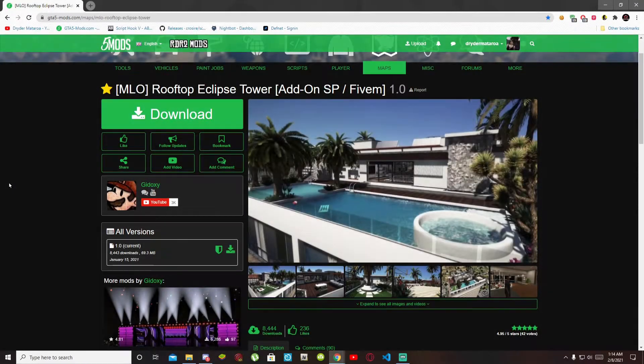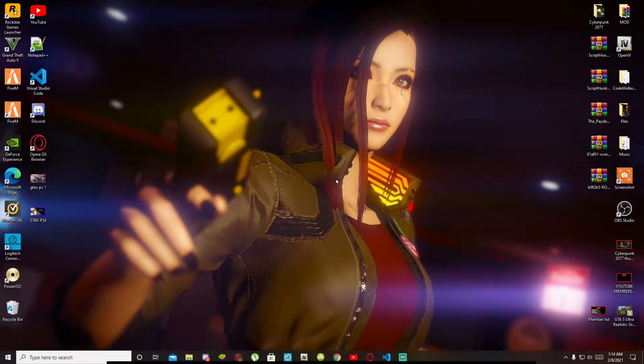Welcome back everybody. This video is all about how to install the Eclipse Tower Rooftop Mansion inside your GTA V. Make sure you download and install all of the latest requirements — this mod does require a menu, so make sure you go inside my description below and install the menu. Once you have finished with that process, I will leave this mod inside my description below, so make sure you download this mod as well.